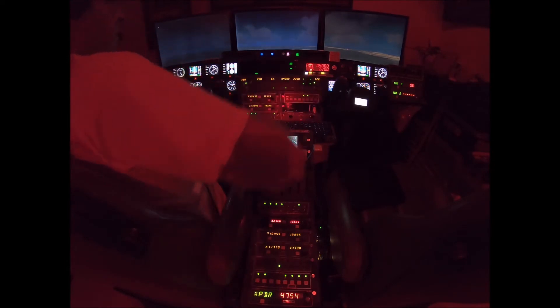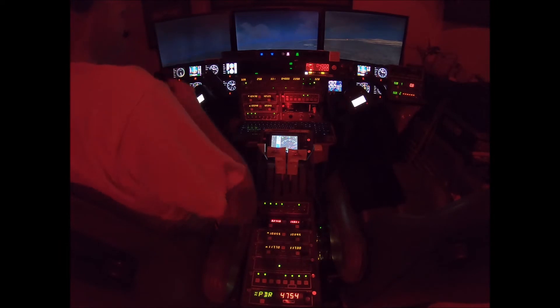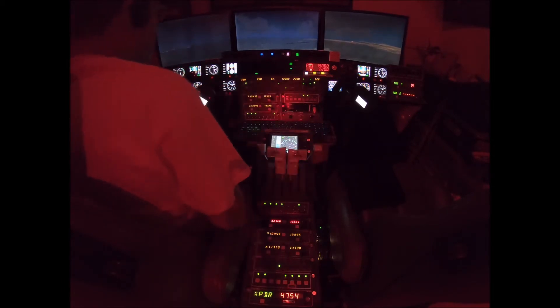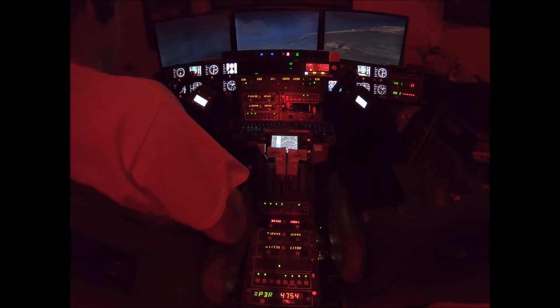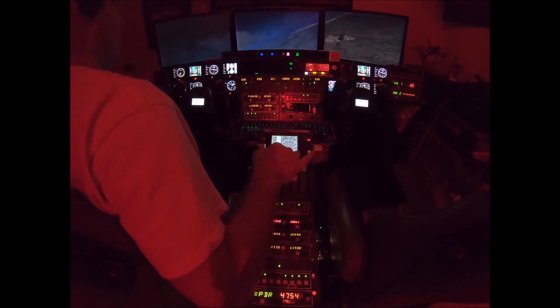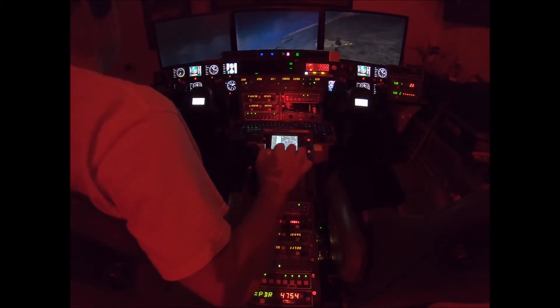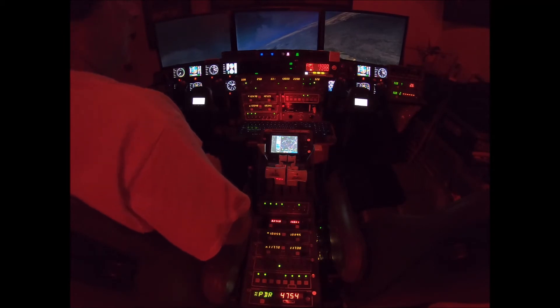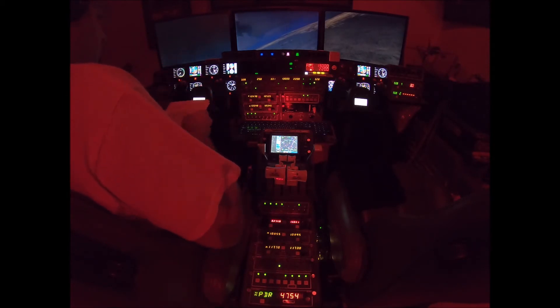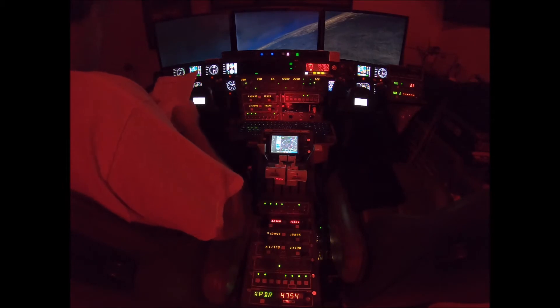Autopilot's on. 1 Sierra Charlie, radar contact. Climb and maintain 13,000. Climb maintained 13,000, 1 Sierra Charlie. 1 Sierra Charlie, proceed direct Vapor. Direct to Vapor, 1 Sierra Charlie. After takeoff checklist: yaw damp on, autopilot check to set, pumps are off, start switches good.